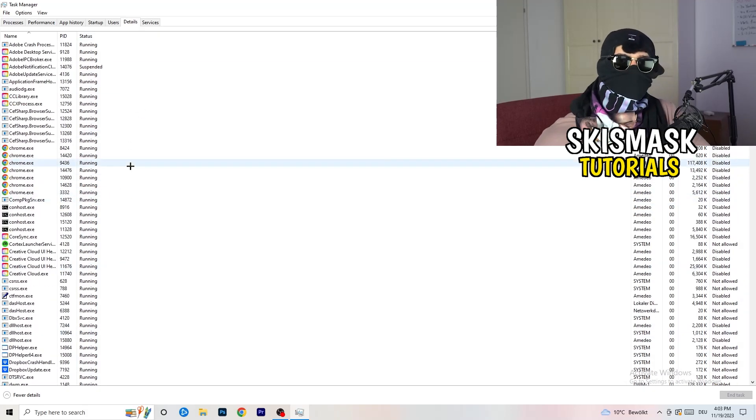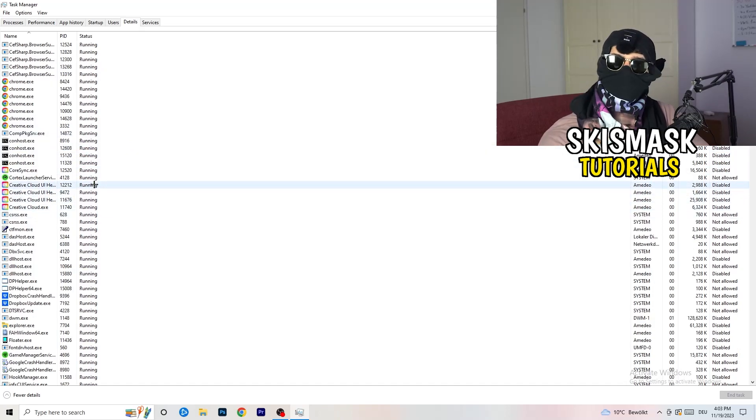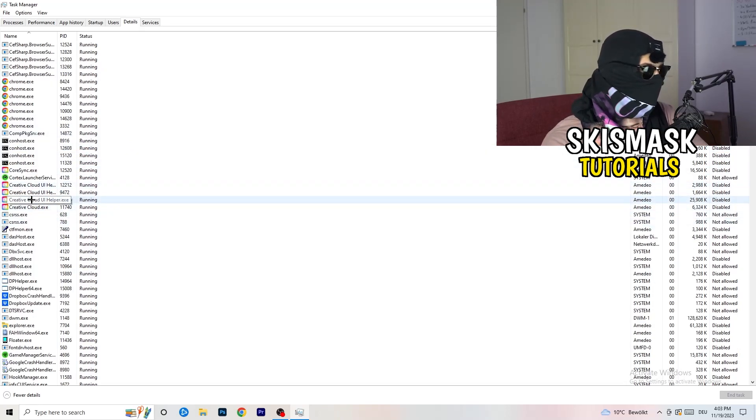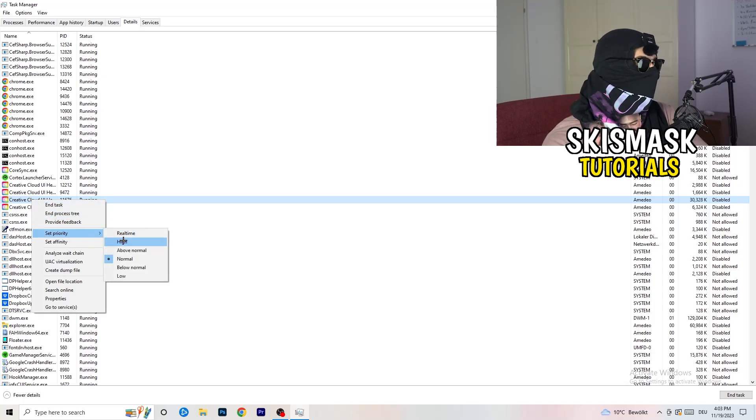In the Details tab, find your game's executable, right-click it, go to 'Set Priority,' and set it to either High or Above Normal. You need to check which one works better for your specific PC — test both options and go with whichever performs better.